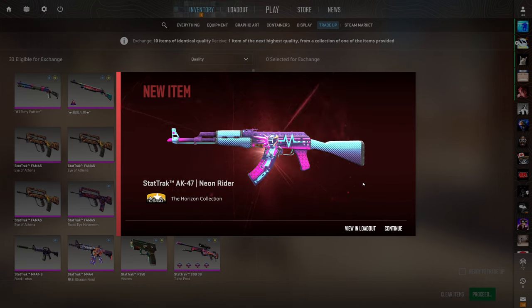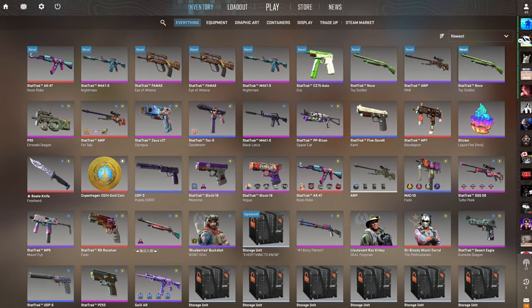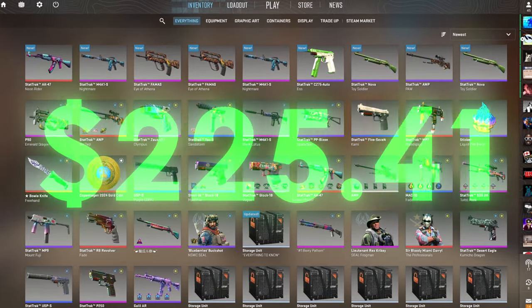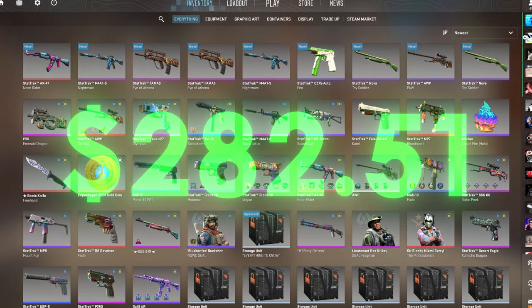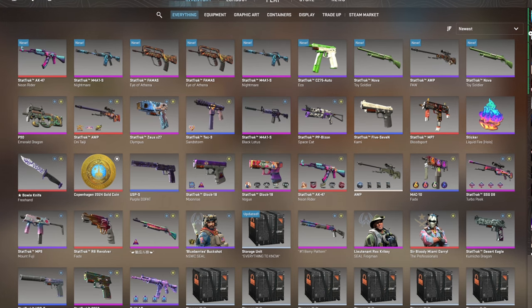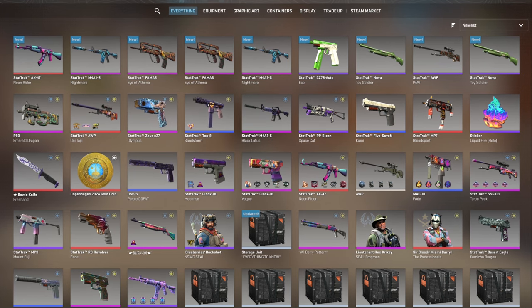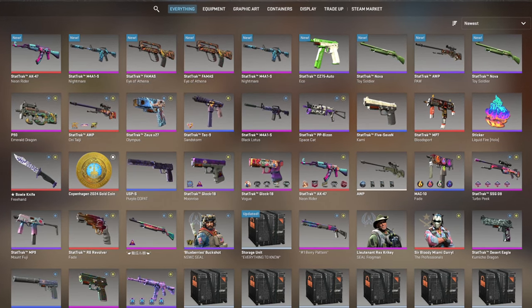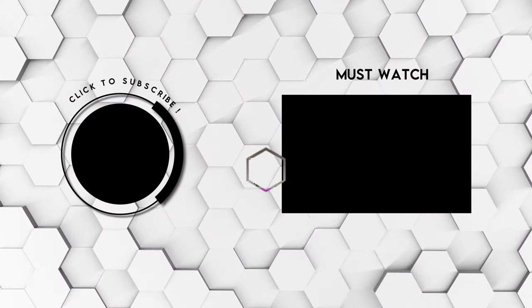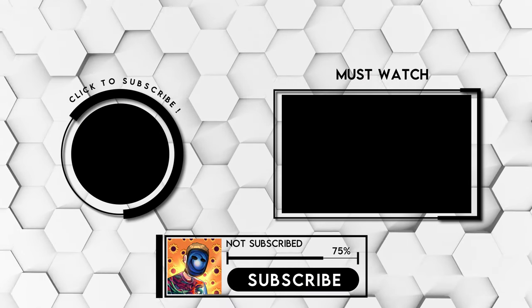These last few trade-up videos have not gone my way, but everything went my way today. After all was said and done, these are the nine skins I made out with and we profited $282.51 — quite easily one of my luckiest videos of all time. Thank you so much for being here and supporting my videos. As always, I'll catch you in the next one. YouTube told me 75% of you aren't subscribed yet, so go thumb wrestle that subscribe button below.